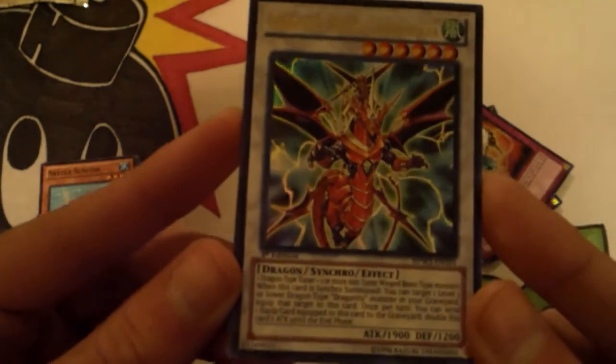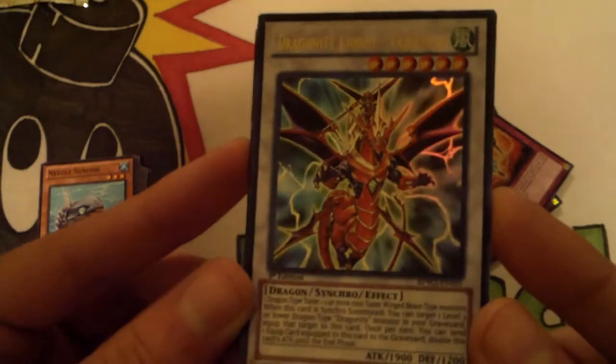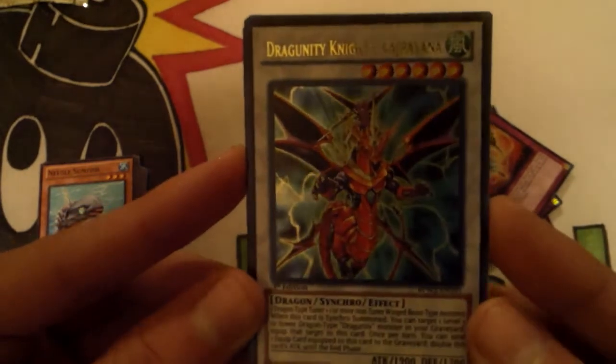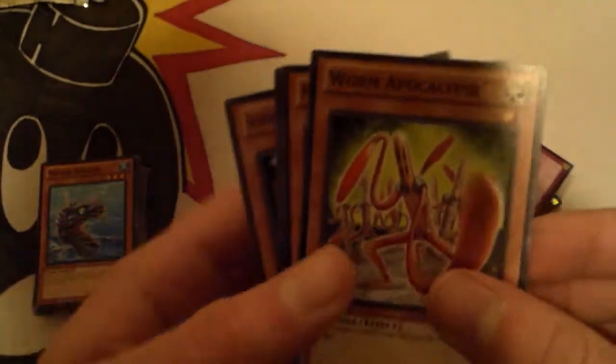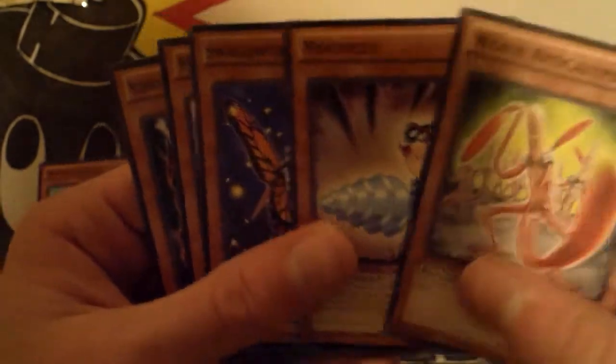Dragon kind of went down the drain ever since the banning of Ravine, but that does look really cool as an ultra rare. Worm Apocalypse — sweet!